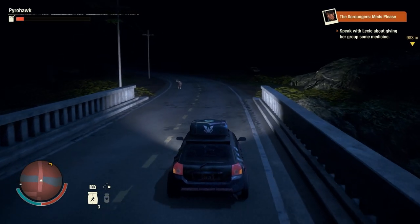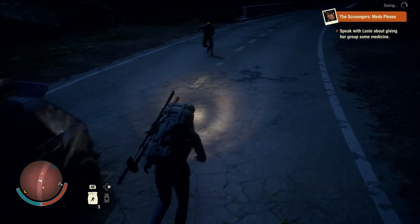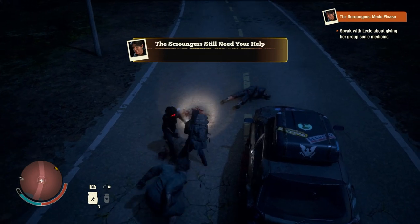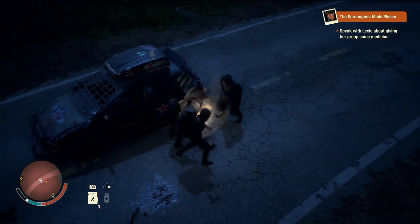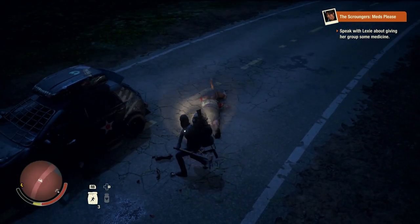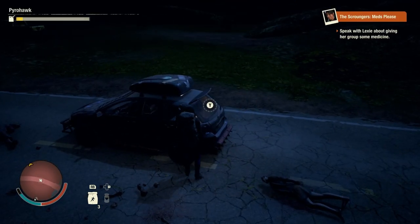If you take a gun — and the exception here would be the .50 caliber rifle — and you just start putting rounds into the zombie's body, it's not going to die. Before I even made this video, I took out one of the rifles, blasted a zombie's legs off, arms off, and put a whole magazine into its torso. It just kind of wiggles around but it didn't actually die, because I wasn't shooting it in the head.